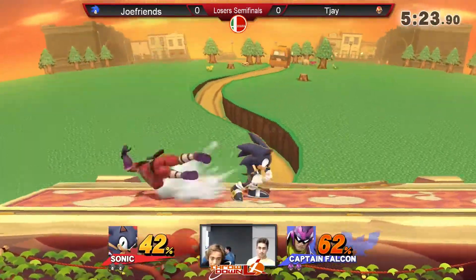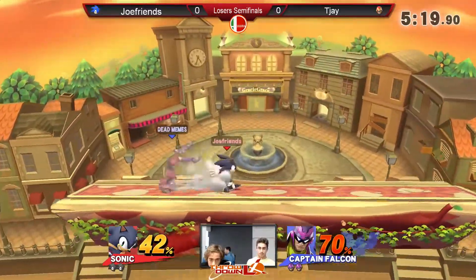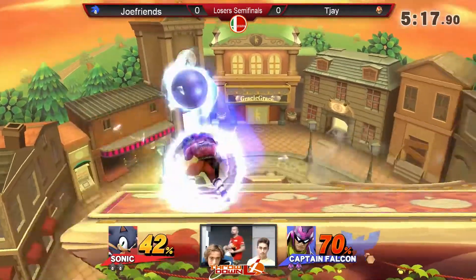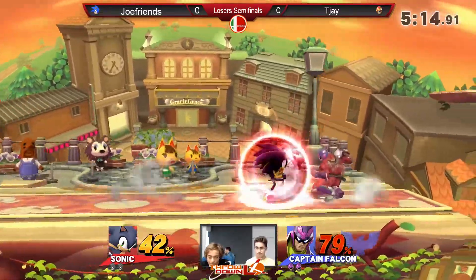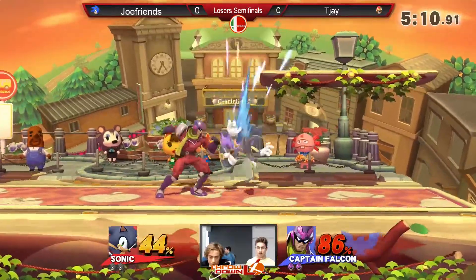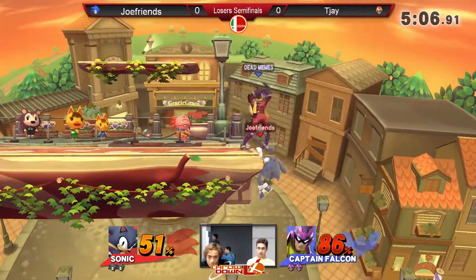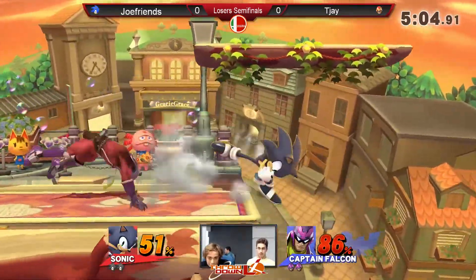That's usually the problem with characters that don't have a lot of range on their moves, especially their fast moves, because a lot of characters can outrange Sonic. DDD can outrange Sonic with that, but Sonic just waits for it. But you can't wait for Captain Falcon's jab to be over — you can just press it indefinitely, and you can either jump behind him or just rush through his jab with something.